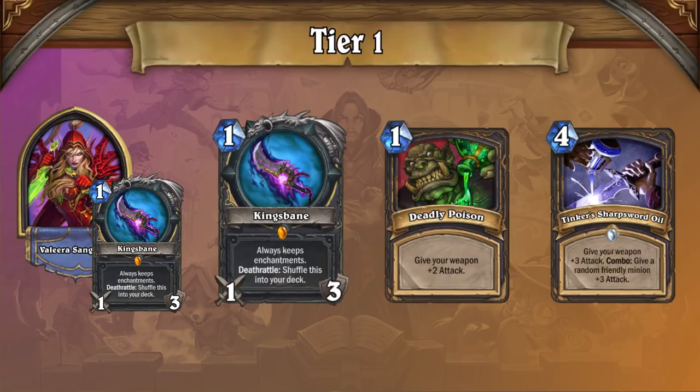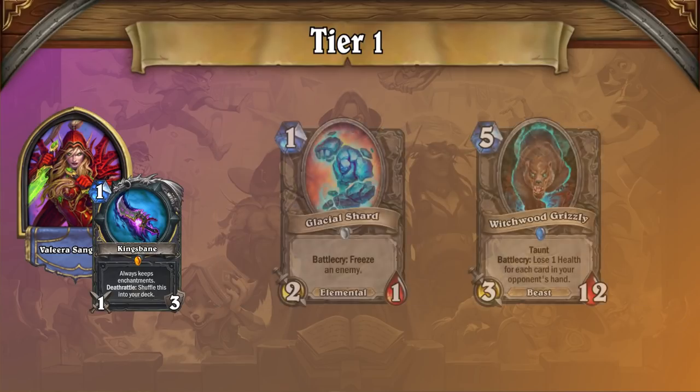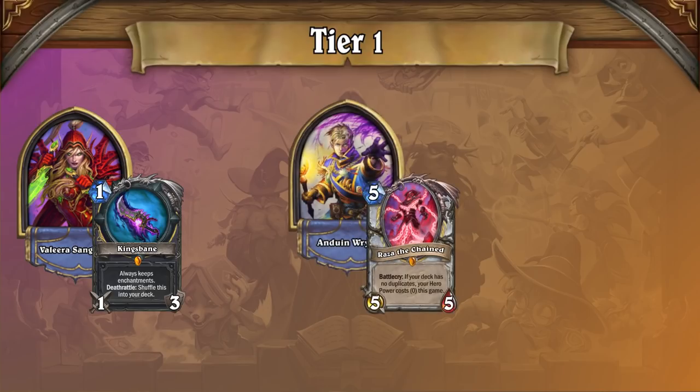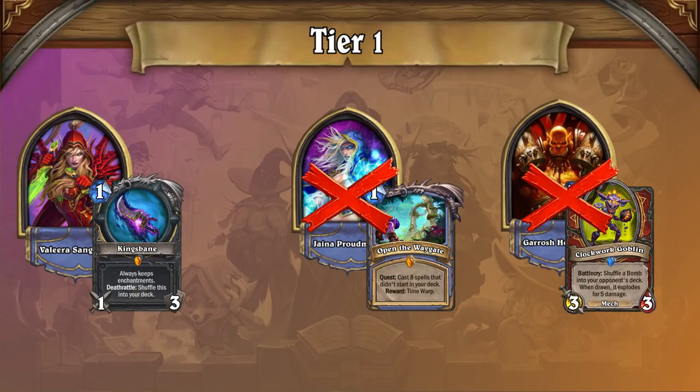Kingsbane Rogue's power is undeniable, but since it can be deterred by anti-aggro tech and weapon removal, it's much easier to counter than Reno Priest, so it's still going to fall short of the top spot. Still, Kingsbane sets the standard for aggro decks in Wild, and it serves as a foil for many of Reno Priest's worst matchups, which earns it a spot alongside Reno Priest in tier 1.